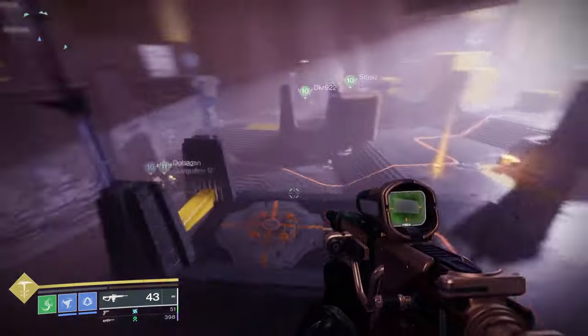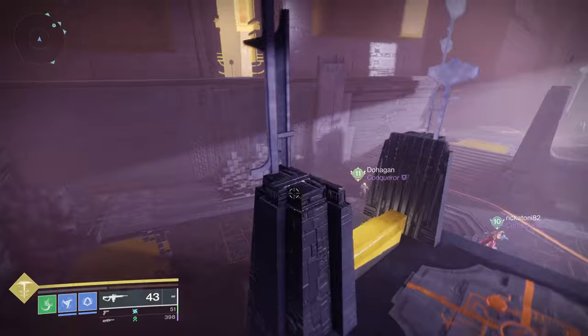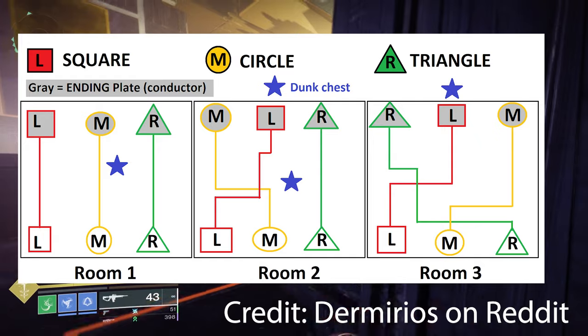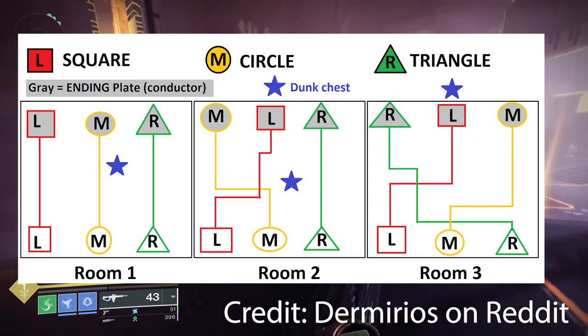Divide up into your three groups of two, and your path is going to vary. I'm going to put this map up — your path is going to vary depending on the room that you're in.